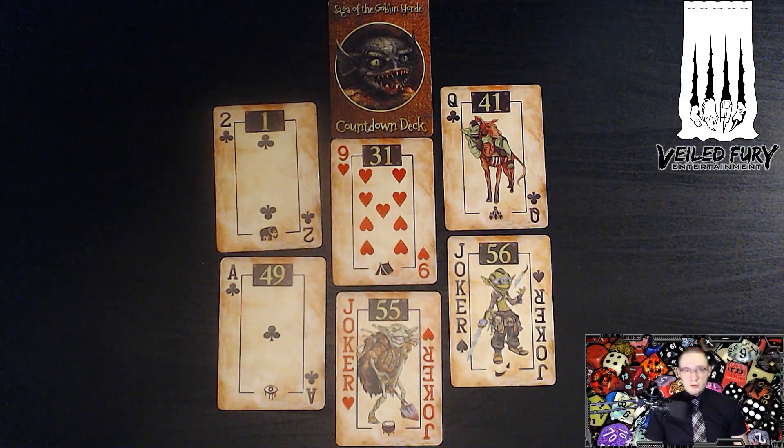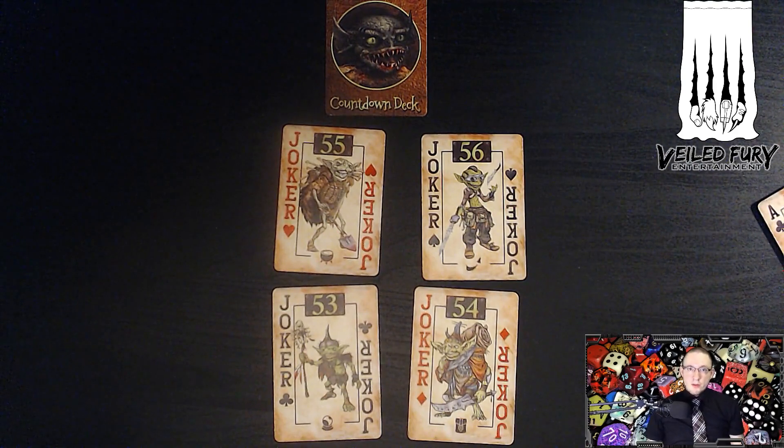If you're a Joker, of course you can go any time, but they are still numbered. Also a very nice bonus in the Saga of the Goblin Horde countdown deck: there are not two but four Jokers, which makes for a very fast-paced deck. I've used decks with four Jokers in the past, mostly for the Ripperscape I'm running, and that really makes for some very fast-paced turns — or, as they are called now, rounds.